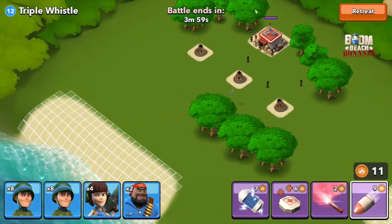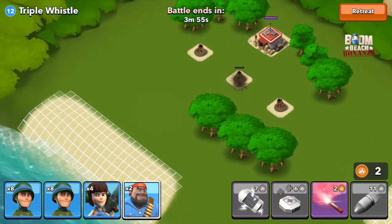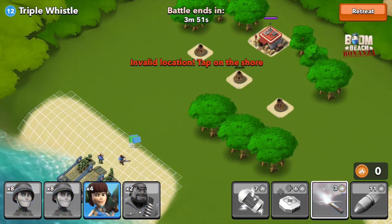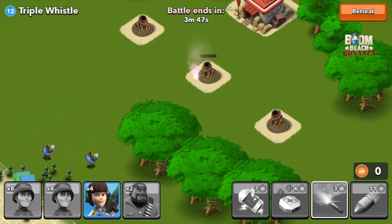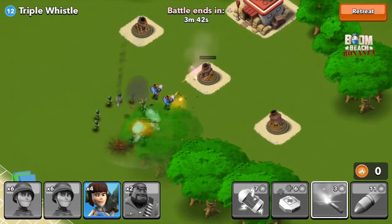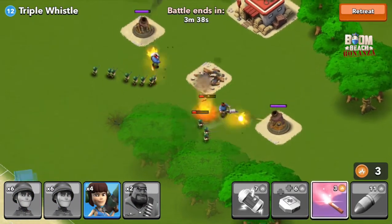This one's called Triple Whistle and there are three mortars. I don't have strong enough missiles or enough ammunition to take one of them out. Now that one is pretty much dead, I'm going to deploy my troops — the two heavies and my riflemen.